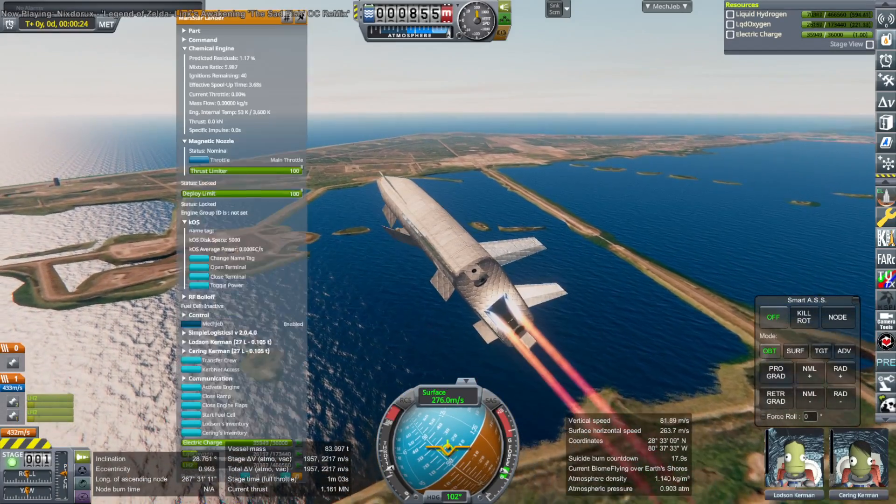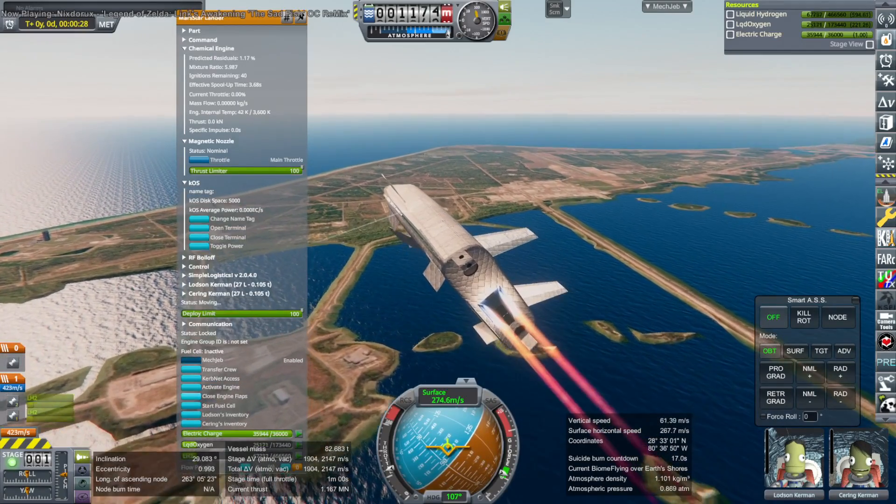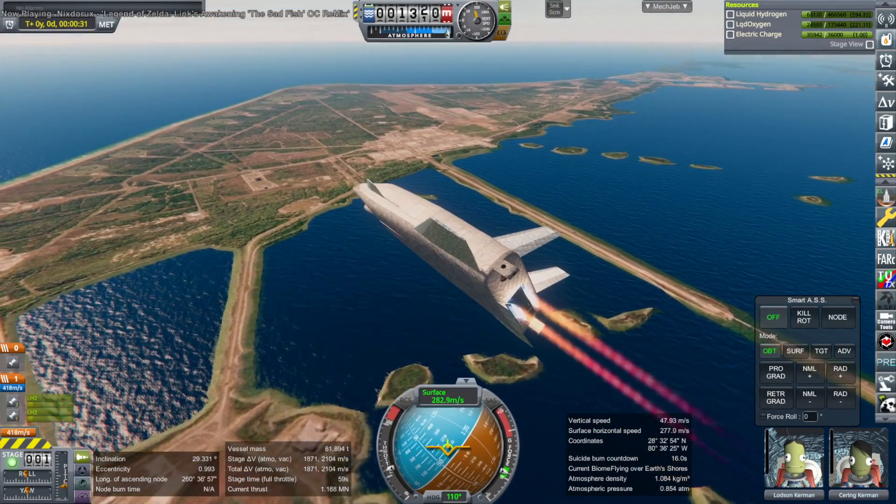It has two aerospike engines on the tail, somewhat similar to the X-33, but they are larger engines. So think of it as a small Venture Star.